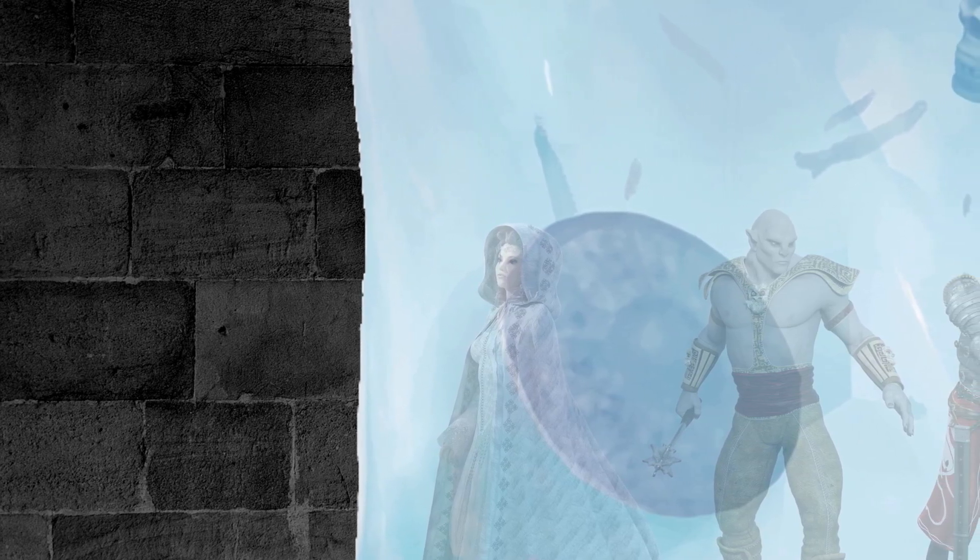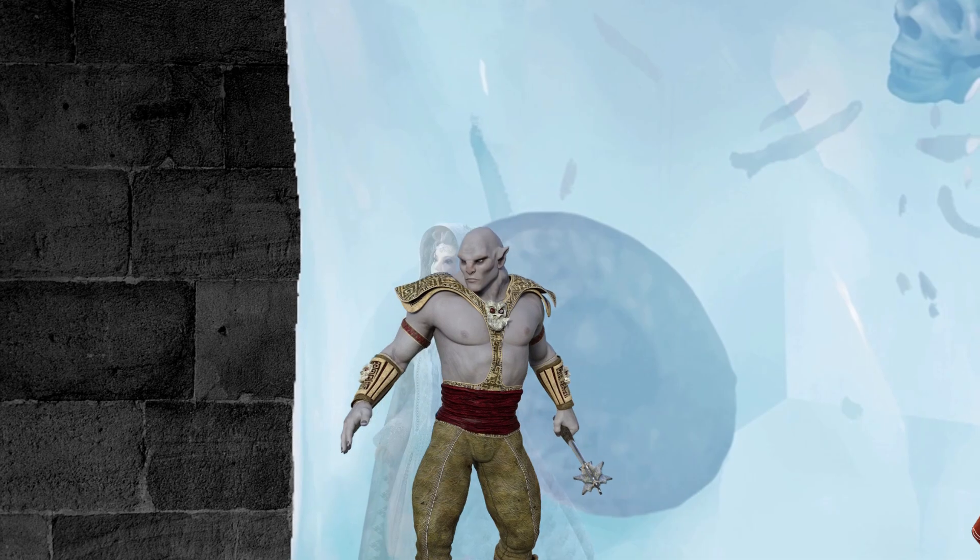Fortunately, there are two ways this can be solved. First, the engulfed creature can use its action to attempt a Strength check to free itself into an unoccupied space within 5 feet of the Gelatinous Cube. Second, even if the engulfed creature drops to 0 hit points and is dying, it will only fail 2 of 3 death saving throws during the next turn. That gives plenty of opportunities for friends to come and attempt Strength checks to drag the victim out of the Gelatinous Cube's body.